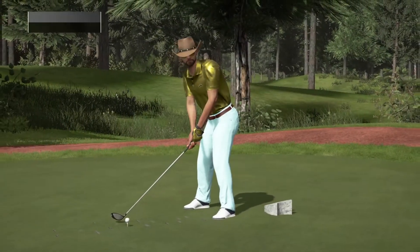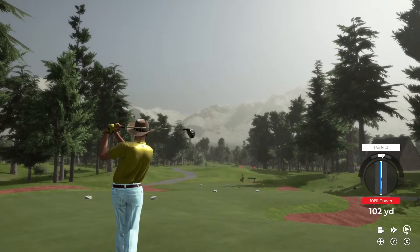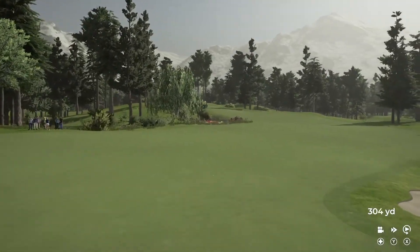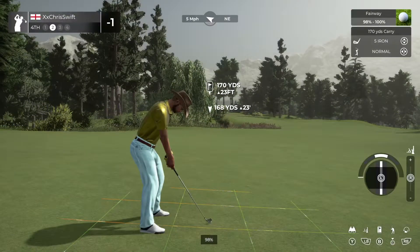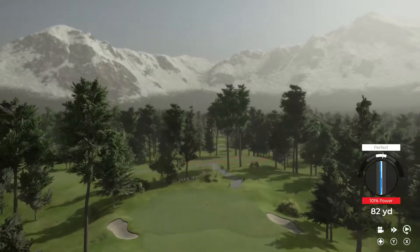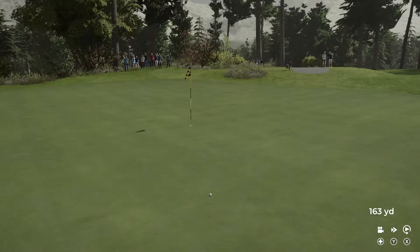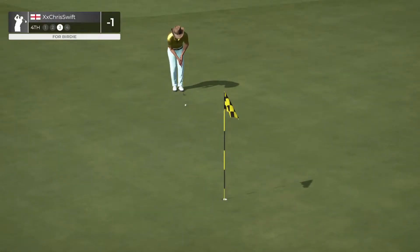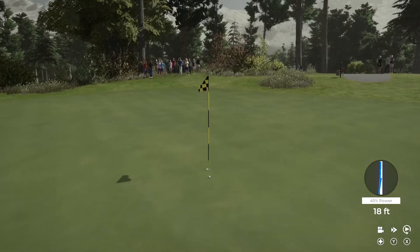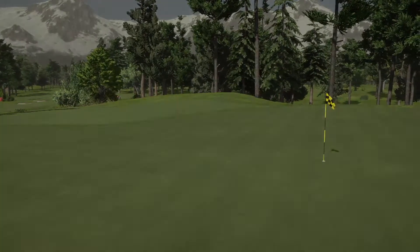Currently one under for the day. We've got a long par 4 staring us down on this one. You'll take that. You might need to take an extra club — that green is pretty elevated. That's safe. Let's take this for birdie. Oh, this one could drop — in it goes. Wonderful play. Down to two under par after that.